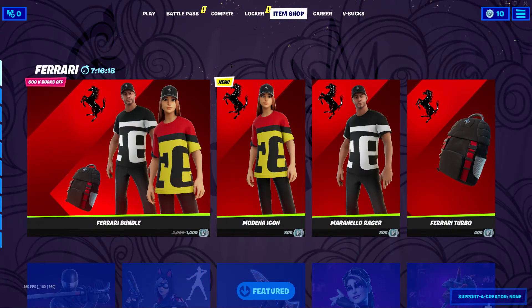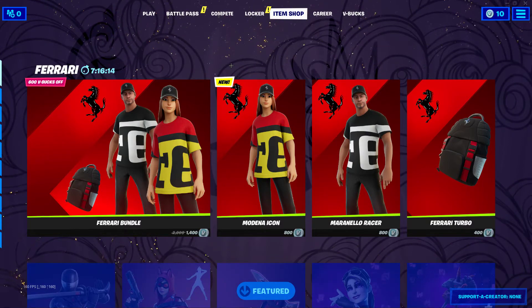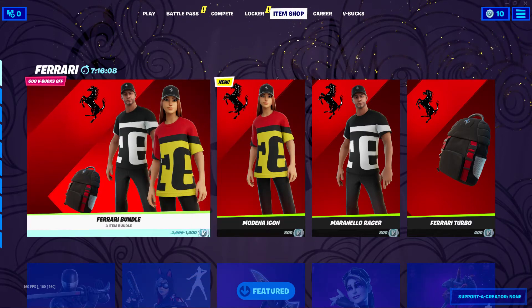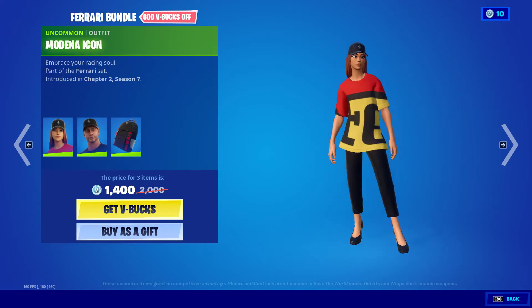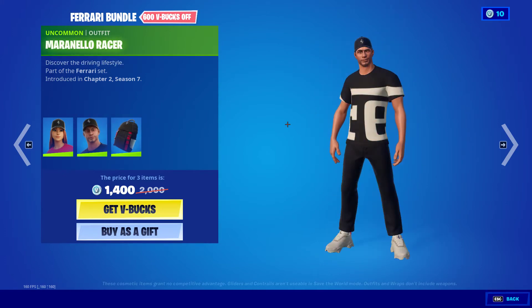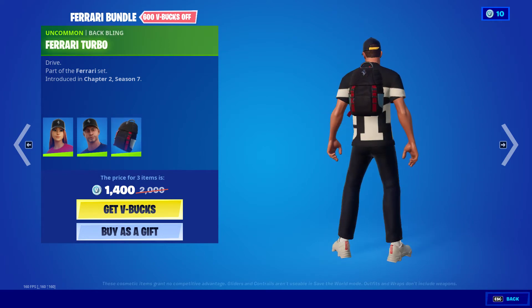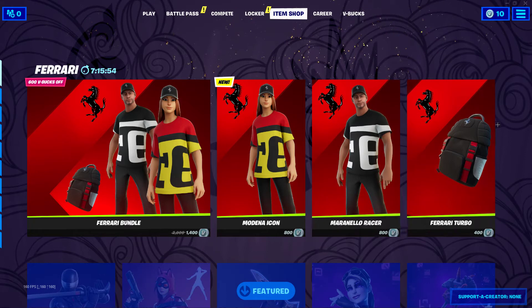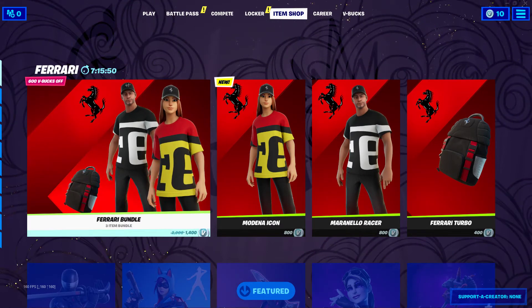Hello everyone, welcome back to another item shop video. Today it is July 22nd, 2021. The item shop changed early, but anyways let's go right into this. We have the new Ferrari bundle because of the Madena icon, the Odina Marinello Racer, and the Ferrari Turbo Backbone. You can buy everything individually, and it's also going to change at the normal time as well — seven hours.